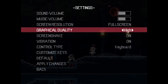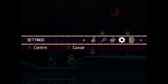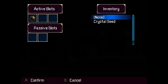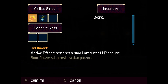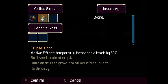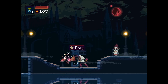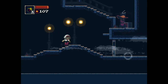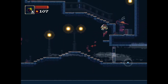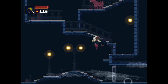What's the control? Switch item — wait, I need to equip it, don't I? Sour flower, soft seed made of crystal. So I just press and I get one use of that. These monsters drop a lot of cash, so this should be pretty fast.